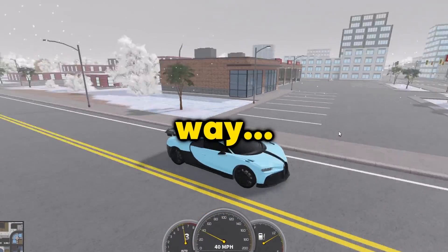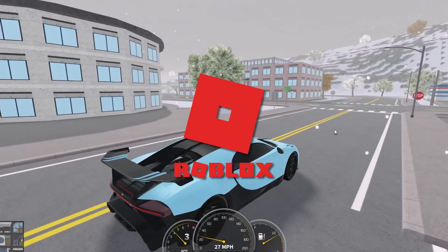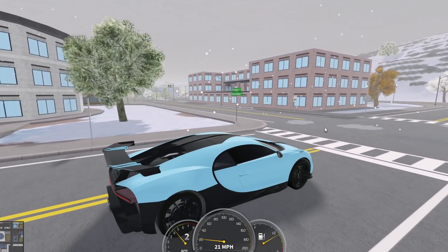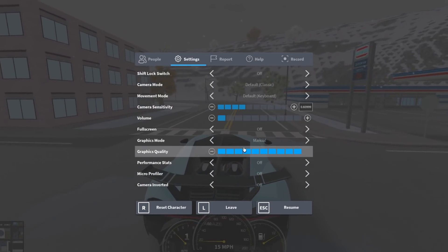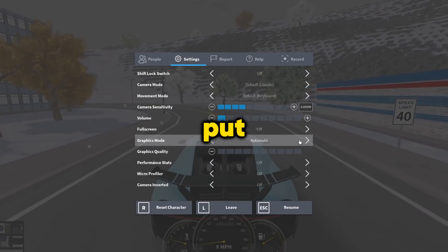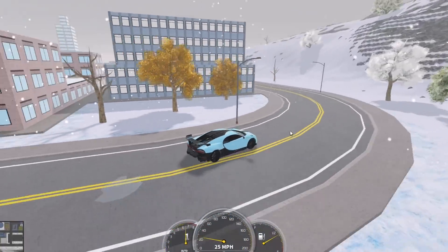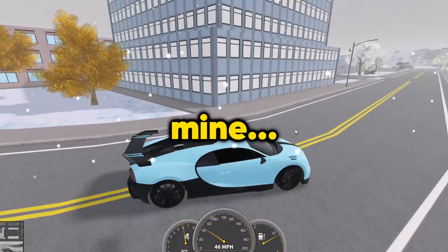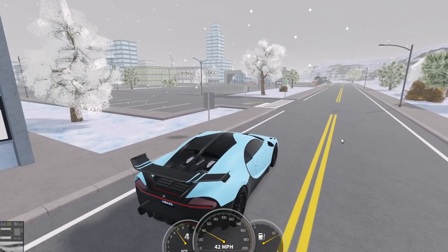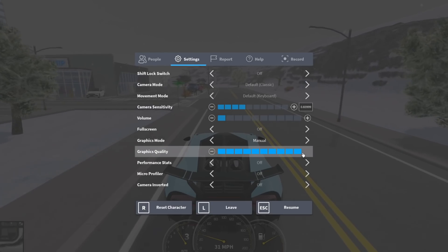The first way you can reduce your lag in the game, or in any Roblox game, is by pressing Escape, going into Settings, and turning down your graphics. If you don't know what setting to use, just put it on Automatic and it will adjust based on what your computer can handle. For mine, Automatic puts it on max.